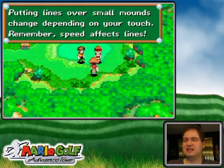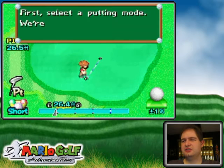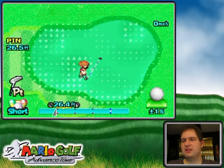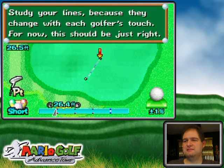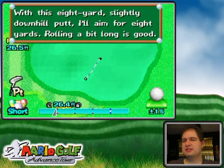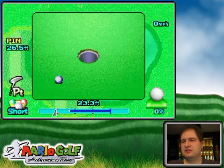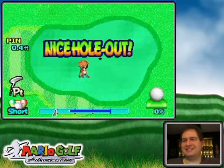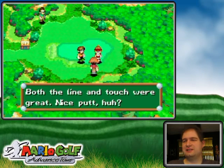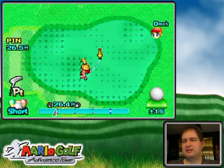The different arrow sizes indicate speeds as well, if you didn't realize that. She is going to show the ropes here. I would aim a little bit to the left actually, but she's carefully nudging it in there. I don't necessarily know if that's the best putting style in this game because it's hard to be really precise at it, but I'll do my own putting style.